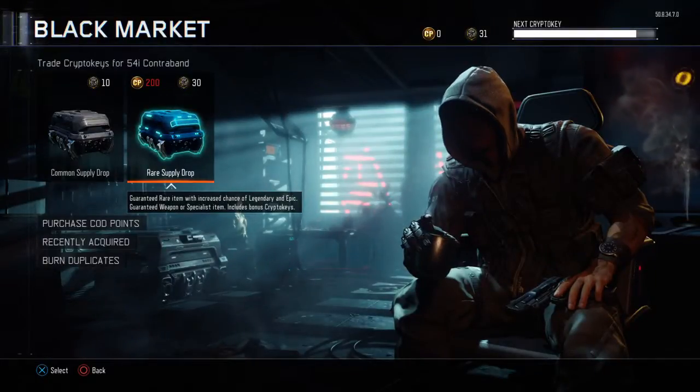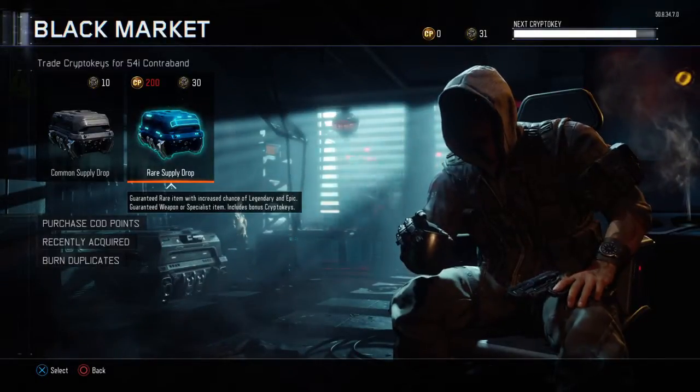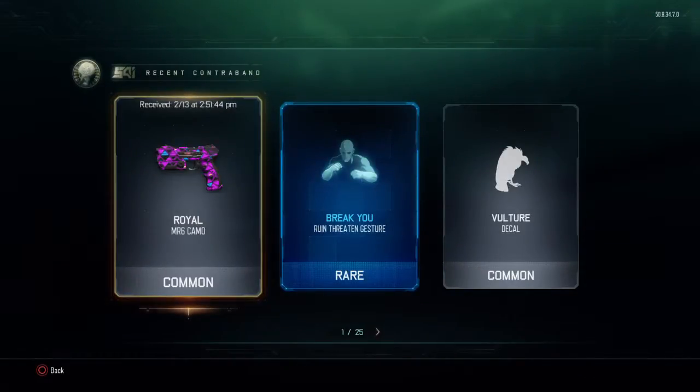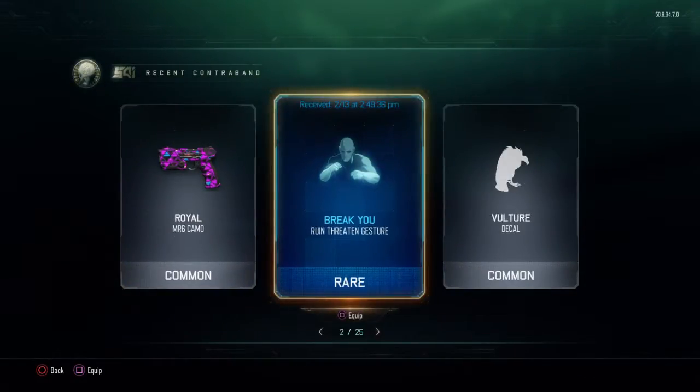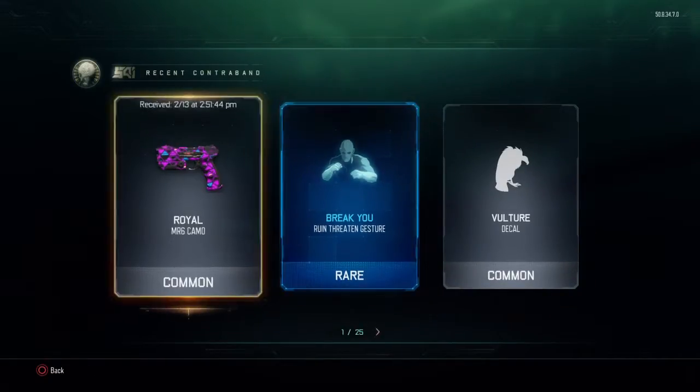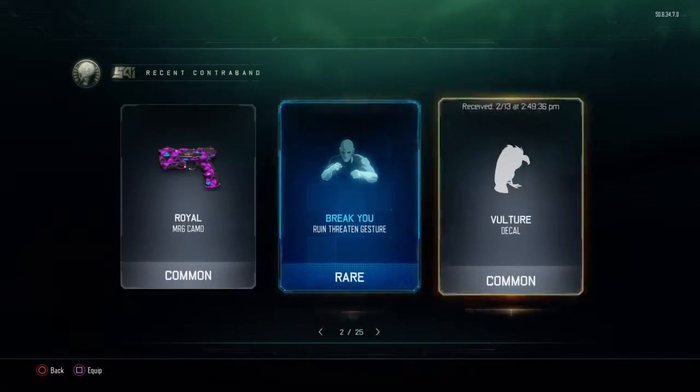We have been doing a ninth Rare Supply Drop opening with one Rare Supply Drop. Last time we had recently acquired the Royal MR6 Camo, Break You, Rill and Threaten Gesture, and the Vulture Decal. It turned out I already had the Royal RK5, or MR6 Camo, but I didn't have these two.